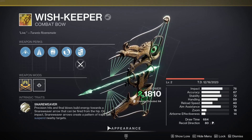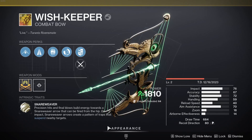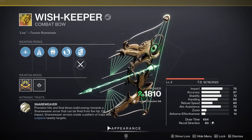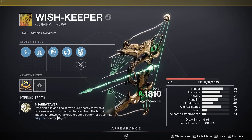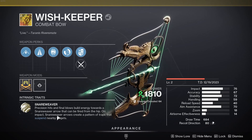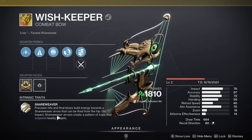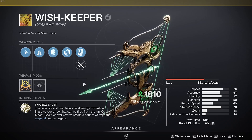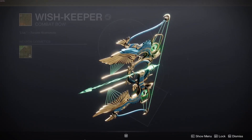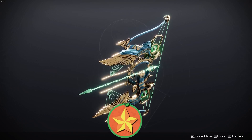In PvE this thing is an absolute king — a suspension machine in a good strand build. It's going to be based on the activity you're doing. For Unstoppables and Overloads this could be really dope, not just because Unstoppable bows are a mod this season but because Snare Weaver will be great for Unstoppables. For Barrier piercing you might want to go with Wish Ender instead. Overall the Wish Keeper Combat Bow is an absolute banger, it's beautiful, and it has an ornament too. This thing is just an absolute beast.